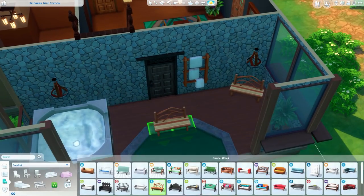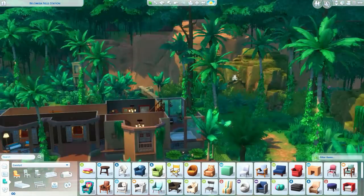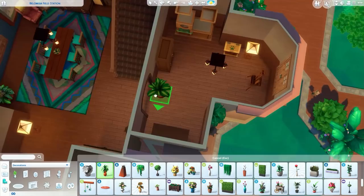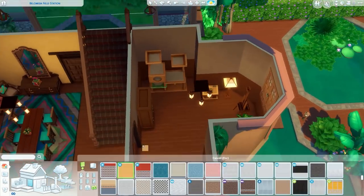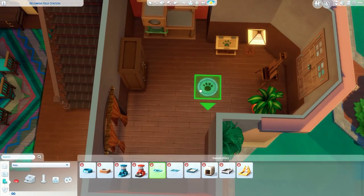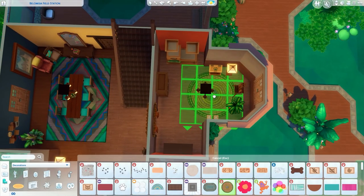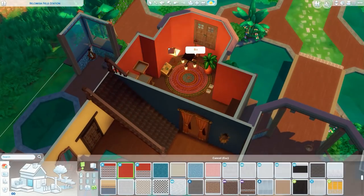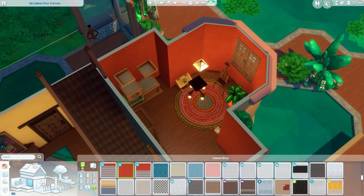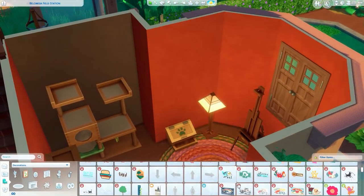I tried to fit a hot tub but it was just too small for one. In the end I went with a bench and put the hot tub upstairs, but you could put it there if you wanted to. I hope that in the future we'll get hot springs or like a built-in jacuzzi — you could probably make it look like a jacuzzi with those smoke and foam things underneath it.